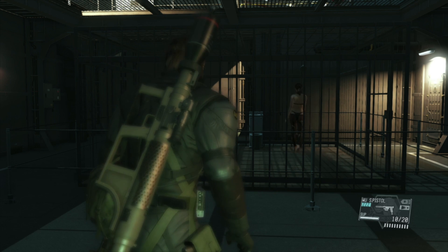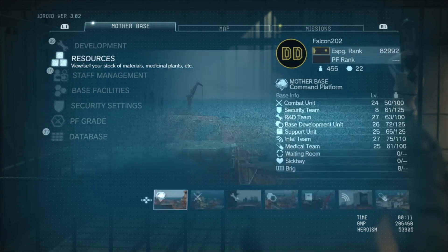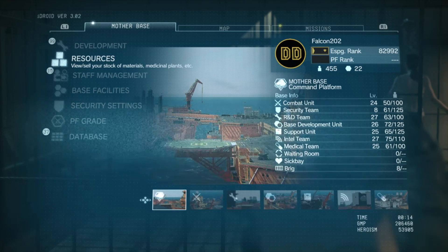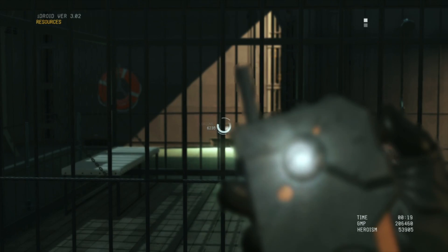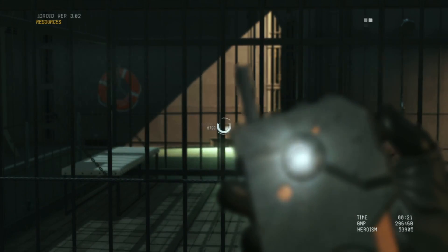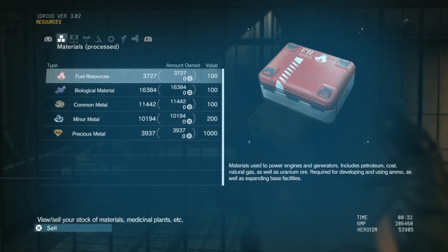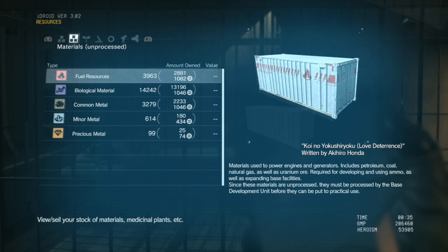Let's open up the iDroid. You shouldn't worry about the FOB online system, especially if you don't like it. Go into iDroid and then Resources. The first screen you'll see is Processed Materials — that's straightforward — but if you press R1 and go to Unprocessed Materials you'll see that the numbers change a little bit.